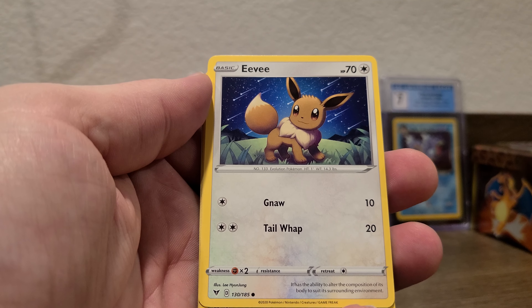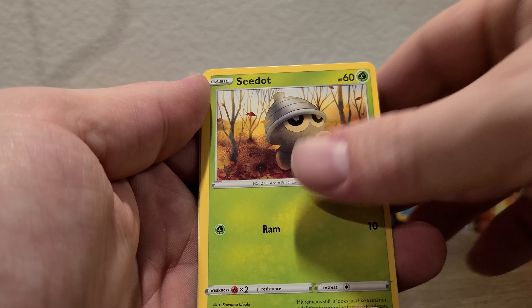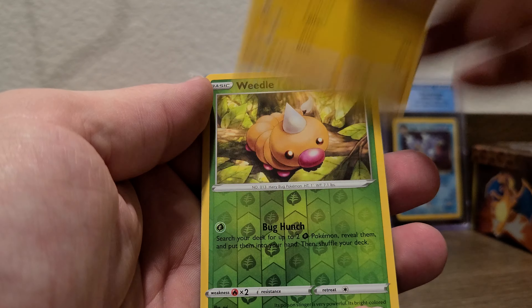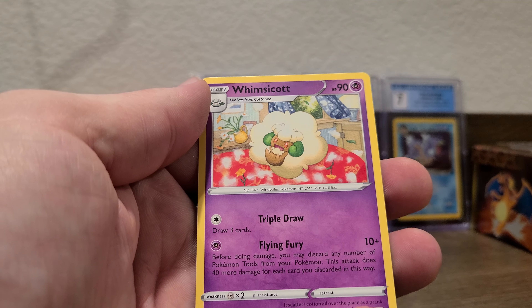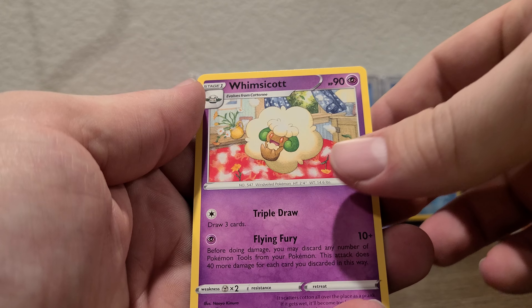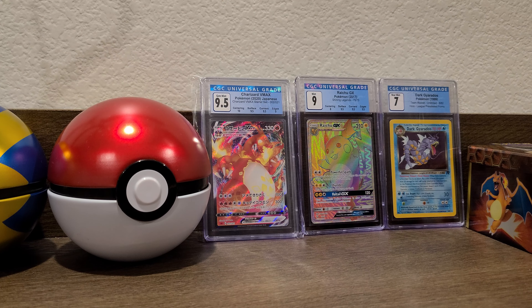Chewtle, Riolu. I want that V-MAX Eevee. Electrode. We have a reverse holo Weedle and a Whimsicott.